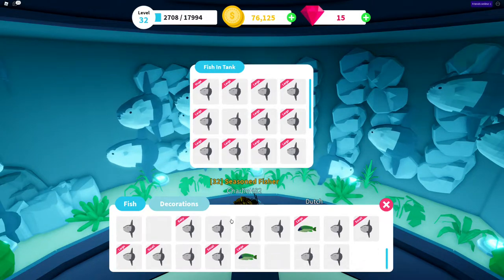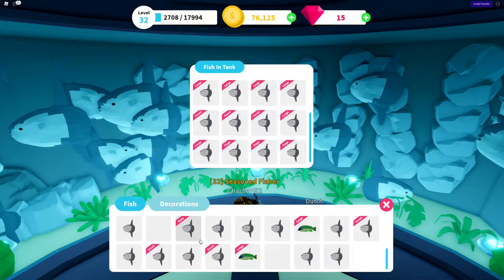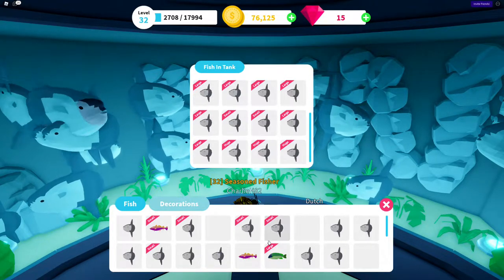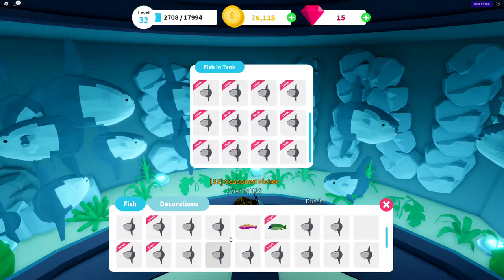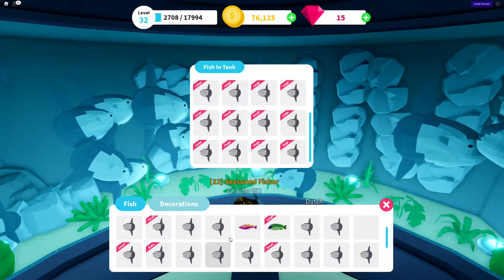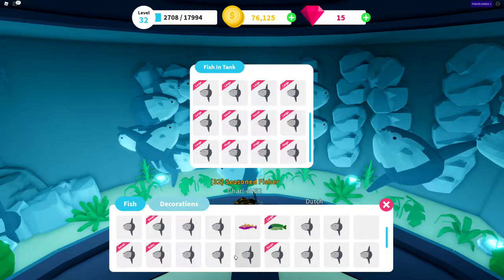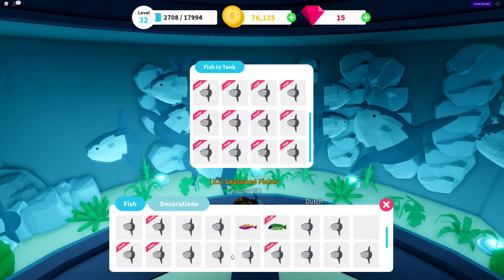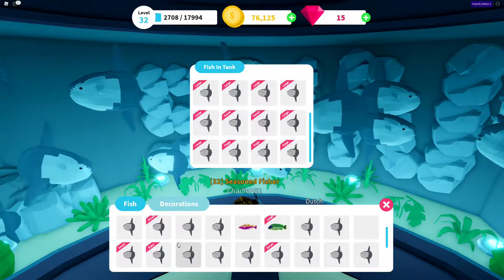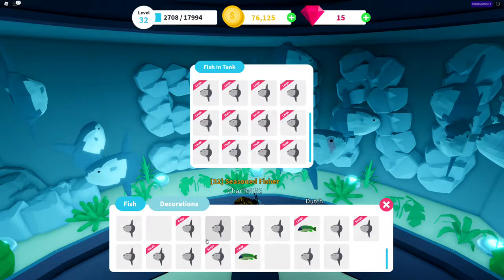I replaced the little ones with large ones — small ones are actually worth the least amount of money. Babies and huges are worth the most. Babies are worth a lot more, probably because they're so small and rare to get. A huge is worth more because it's just realistic that a larger fish would be worth more. So if I get a baby sunfish, I'll replace the smalls with it, and the smalls I'll just sell.